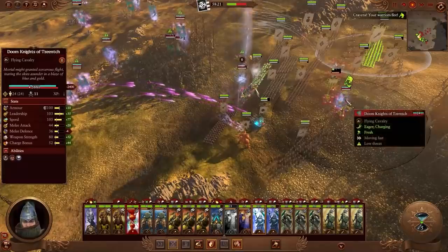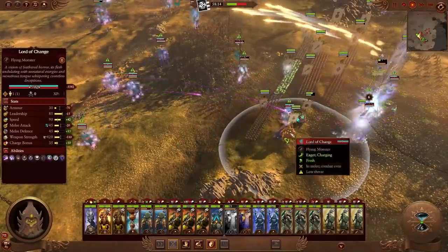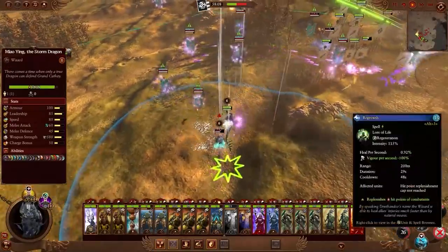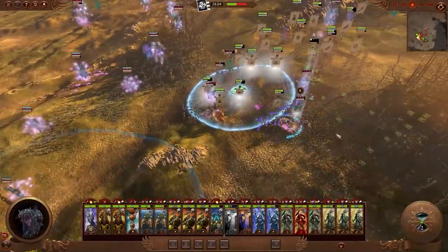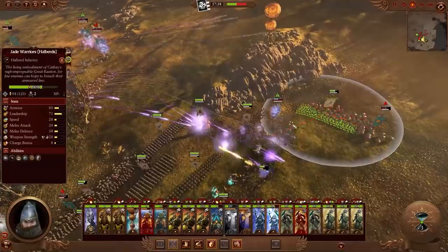It looks like the Doom Knights have just charged in and routed some of the missiles there. Kairos is coming in, the Lord of Change is coming in. That strong flying game of the Tzeentch army coming into play here, disrupting the missiles a little bit. That's going to be important when facing Cathay — if you let those missiles fire, they're probably going to mess you up. Miao Ying coming in with an Earthblood though, healing up some of the boys.